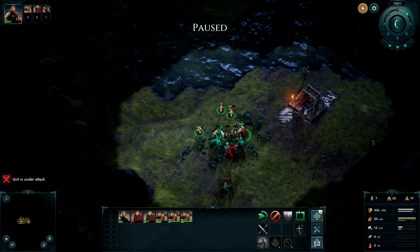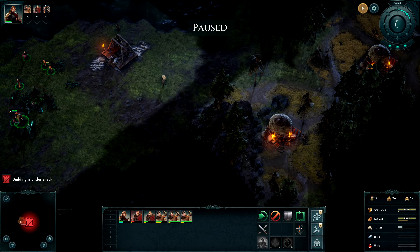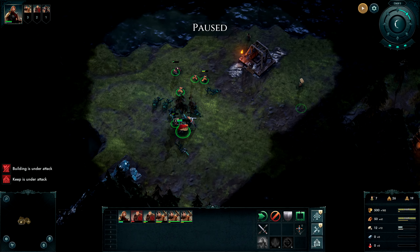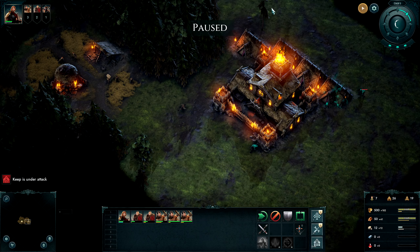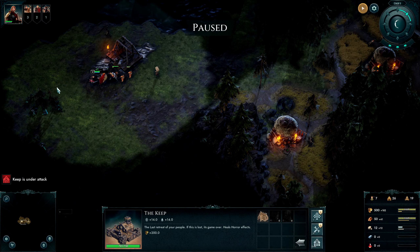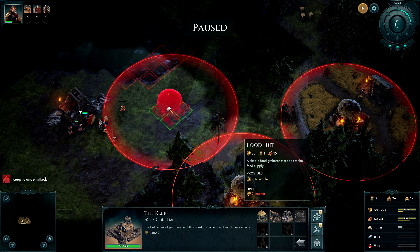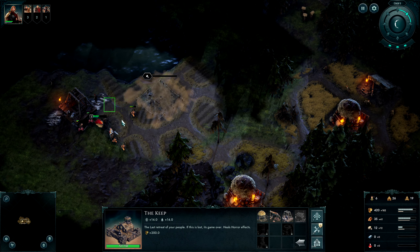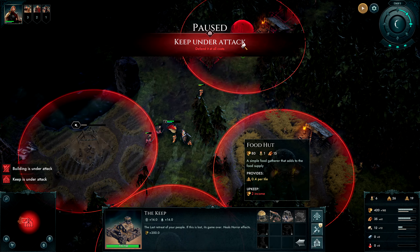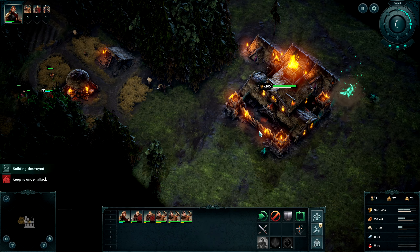We're doing okay, I think we can hold them off here. Our defenses are under attack — the keep is under attack. We'll come out here and clear this area. We've got so much money right now. Let's build another dwelling — the keep is under attack. We're gonna lose this house but that's okay though.